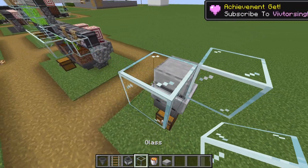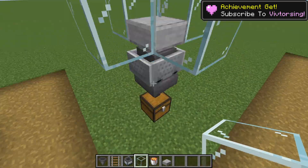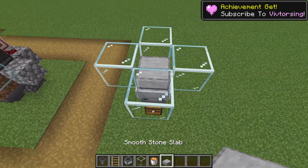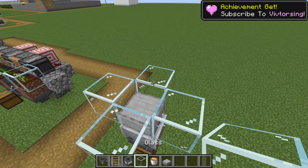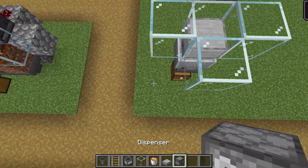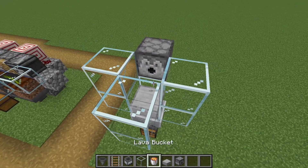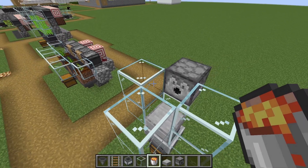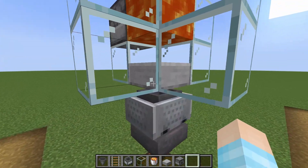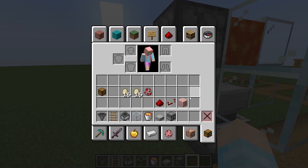And this is where our little chickens are going to be. You can put this down more into the ground, but I want to show this all off so I'm going to keep it out. I'm going to put the dispenser here. Glass, glass, glass, and lava right here. Perfect. And this is where our little chickens are going to be — this is so evil.